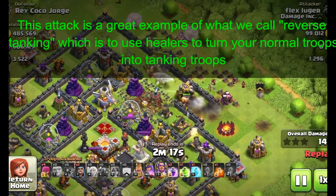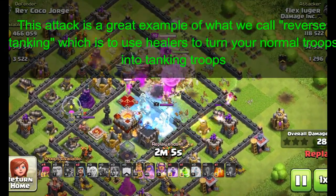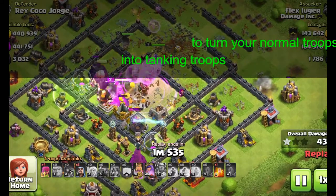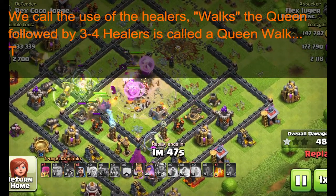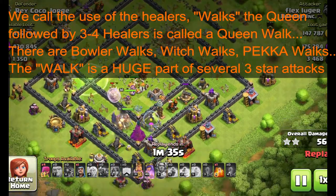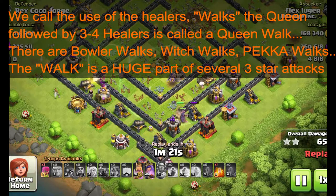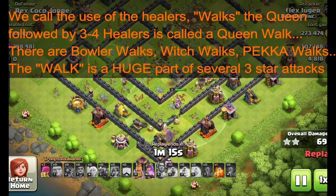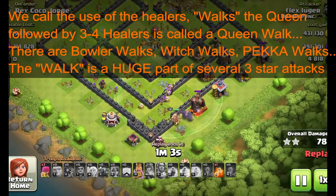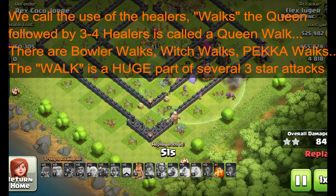By the time your defense-only troops come in, your kill squad will be almost depleted. Your defense-only troops go onto all the assorted defenses and start going to work. Use your spells wisely — heal spells for hog riders, haste or rage spells for balloons. As they take out the base, the very last part of the attack is your cleanup troops. That's a part so many people leave out, but you have to have a few troops in reserve to put in on key locations around the base so you don't end up with a 98% because you didn't have enough time to cover the entire base.